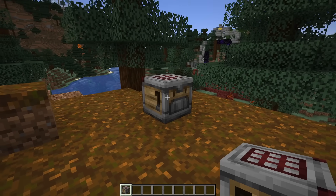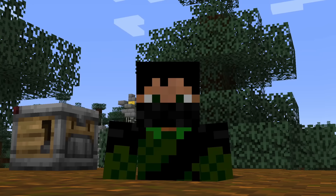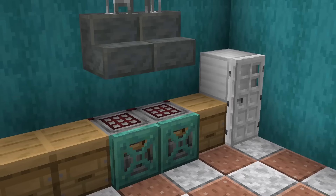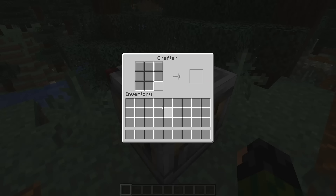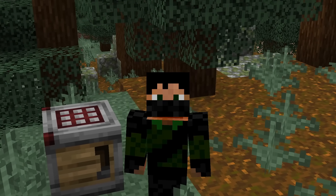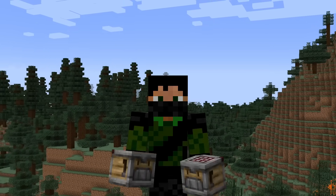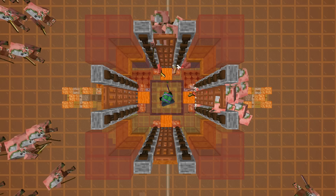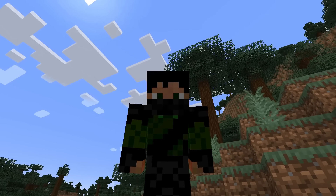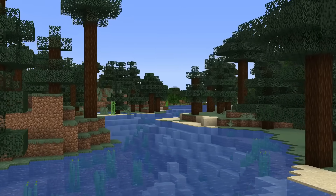One other huge addition coming to 1.21 is the Crafter — this is a big one for all the redstoners out there. Personally I will be using it as a decorative block in my builds, but I'd also like to figure out how to actually use it. Once you've figured out its quirks, you could incorporate it into some of your current farms. For example, I'll be trying to set something up with my gold farm so it can automatically turn all my nuggets into ingots and then into blocks, which will save a lot of crafting time.